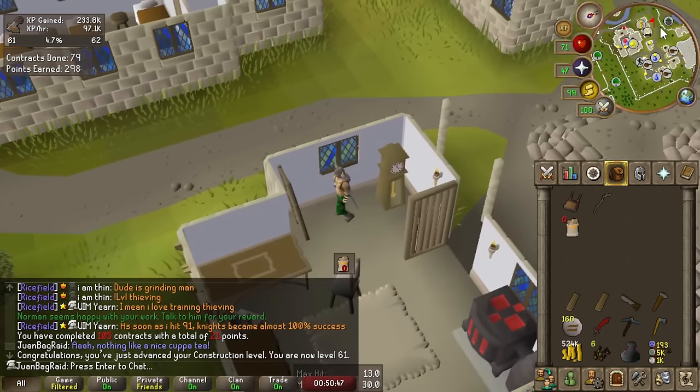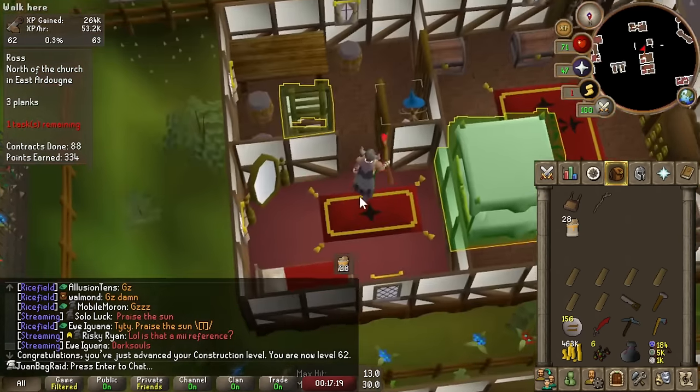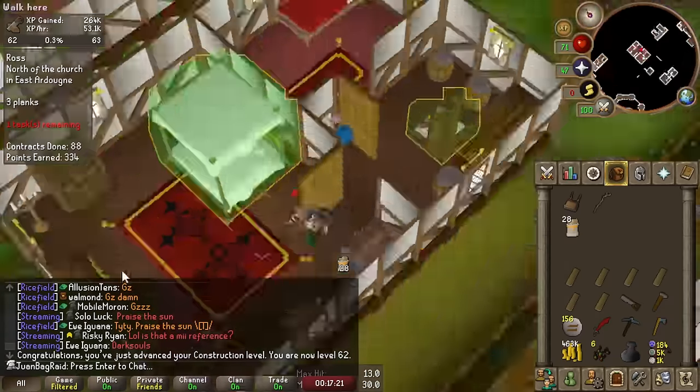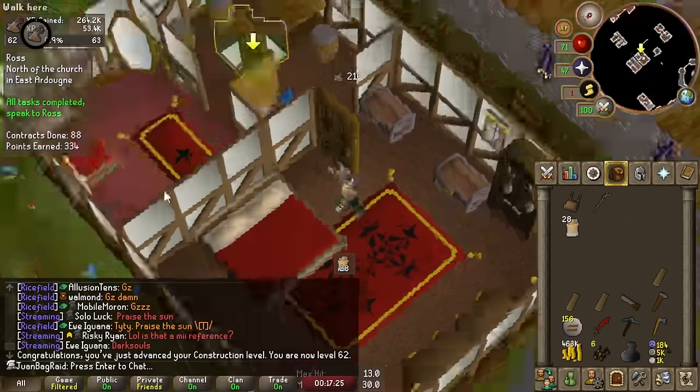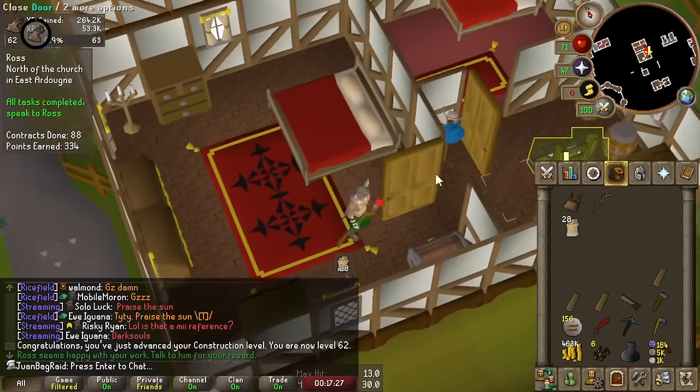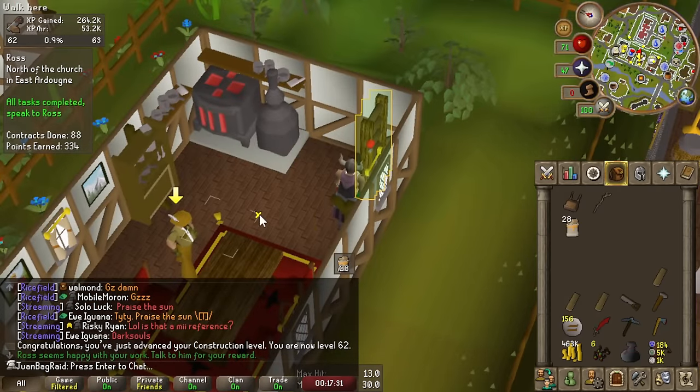61 construction. 62 construction. More room increase. I can casually just T-boost to make fancy dress box or the teak version easily now, so that's awesome. It's really important because I can get a lot of XP lamps once I fill out all those costumes.